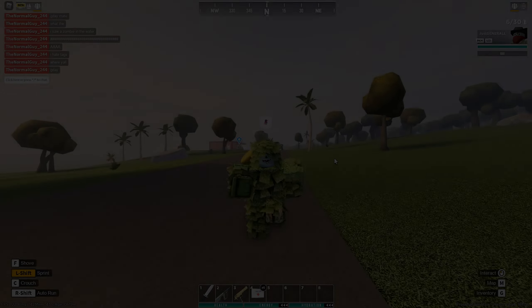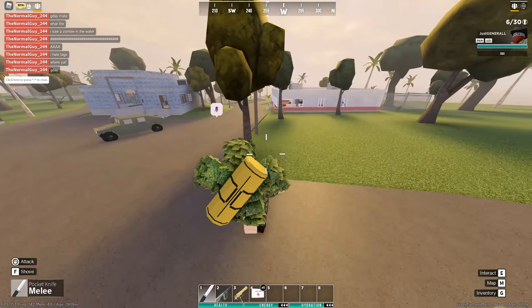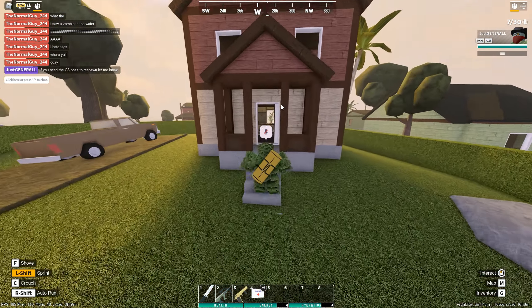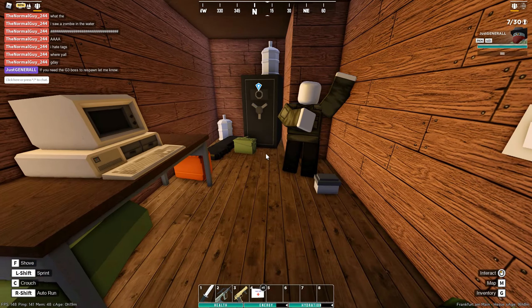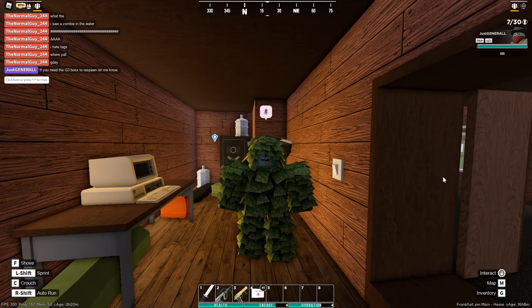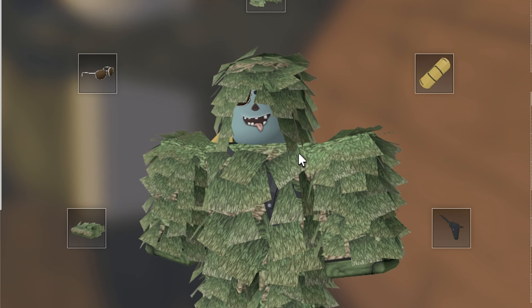The next boss zombie locations are going to be here in Hastings. The first zombie location is going to be in this house — you're going to find a closet with the door open, and in here will spawn the G3 zombie. If you ever see a zombie in this room it's literally going to have a G3. It spawns with a G3, it's really just that simple.